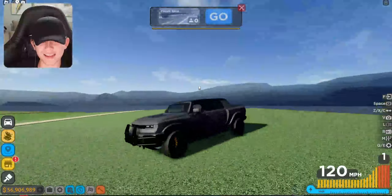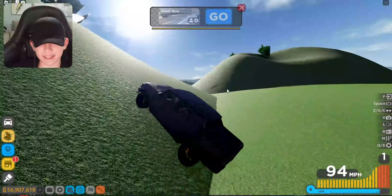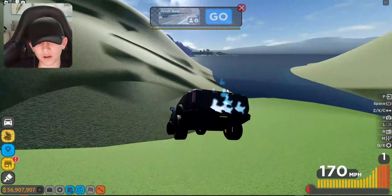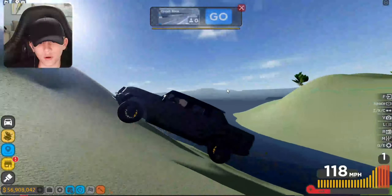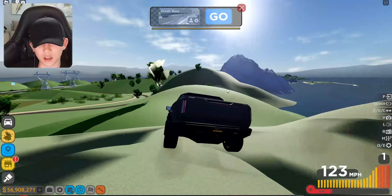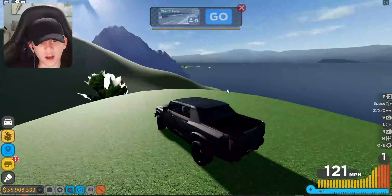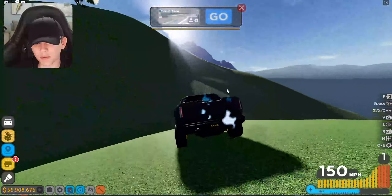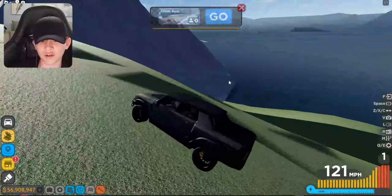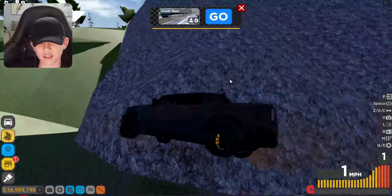I do want to test its off-roading capabilities. We got a big hill coming up right here — let's see how it does. It's handling off-roading pretty well. Why is it all of a sudden so fast when it goes off-roading? I just unlocked some kind of secret boost to the car — when it goes off-roading, it's literally faster than when it's on the road. That's crazy. Looks like we got stopped right there.